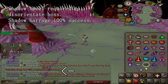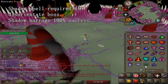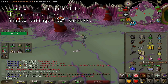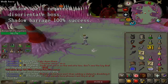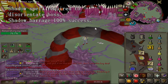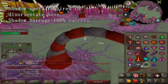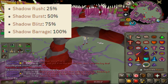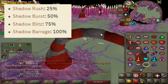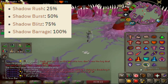If he is disorientated, you can attack the respiratory systems. The room has tentacles that will attack players and stop you from attacking the respiratory systems, and they can hit pretty hard — up to 30s — if Sire is not disorientated. In most cases you are going to have to disorientate Sire twice using Shadow Barrage. Shadow Barrage will 100% disorientate the boss; however, if you plan to use weaker shadow spells, there is a chance you will fail to disorientate it.